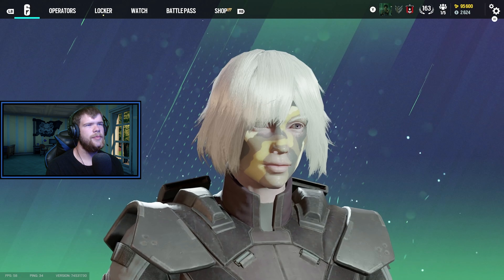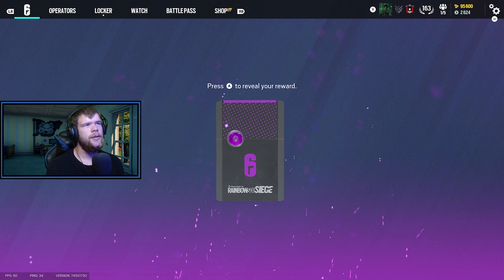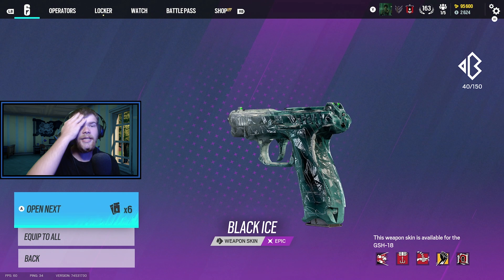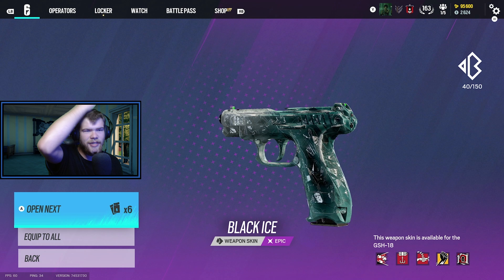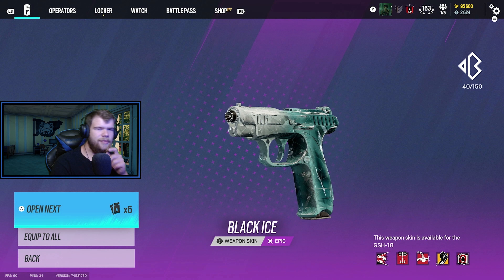Purple — Black Ice, Oil Spill, something good. Black Ice for the P229 — holy crap! That's really good actually. Only person I would use it on is Goyo and Echo I guess, and the Vari-Niner guy. Yeah that's pretty good, I like it. I'm gonna equip this as well. So that's two Black Ices down — see what else we get.